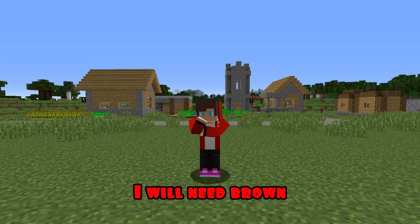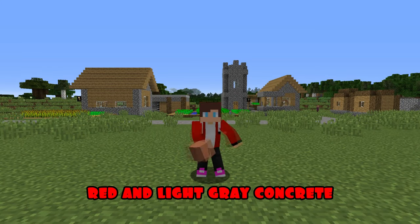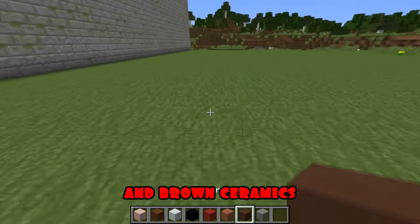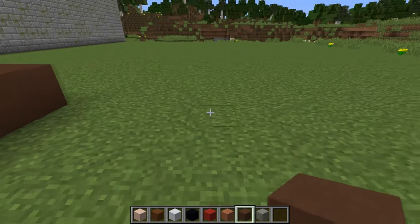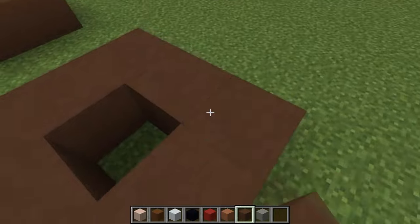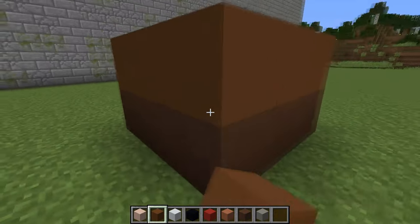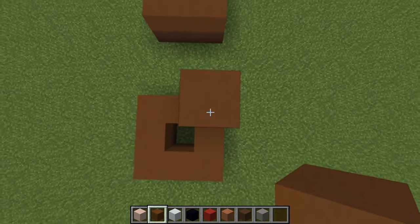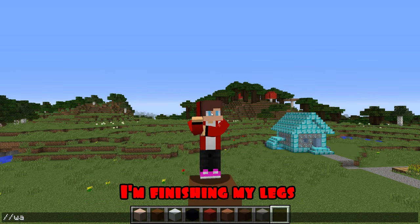Round two. For the second round, I will need brown, white, black, red, and light gray concrete, as well as white, light brown, and brown ceramics. I'm starting construction from the base as well. Building the bases of the legs. Now, I'm raising the level higher. With the help of the command, I'm finishing my legs.